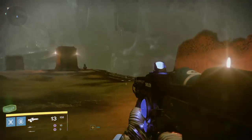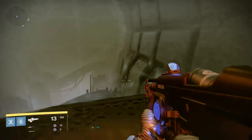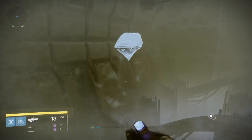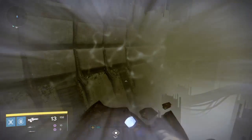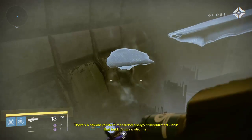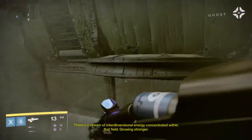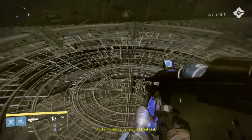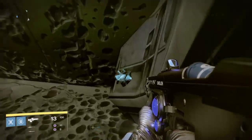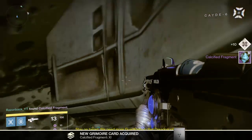The Court of Oryx is over there — it's just basically behind the furthest part of the Dreadnought that we've just come in from. You'll see a stream of interdimensional energy to jump up to, then just jump up there. There is normally a key chest here as well, which we'll do a video on. But just behind here you will find another Calcified Fragment — that is number XI, number 11.